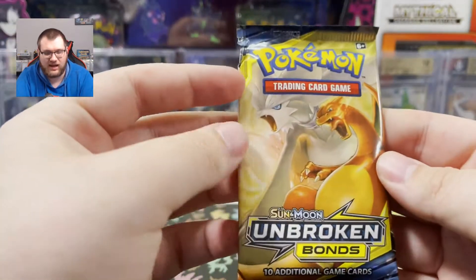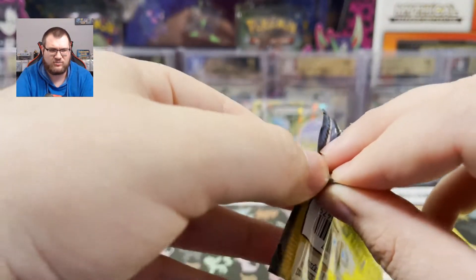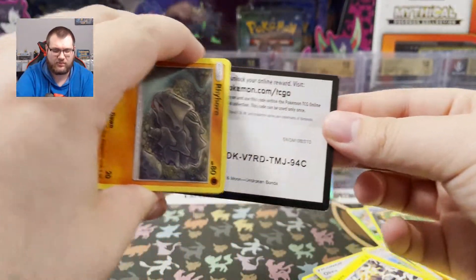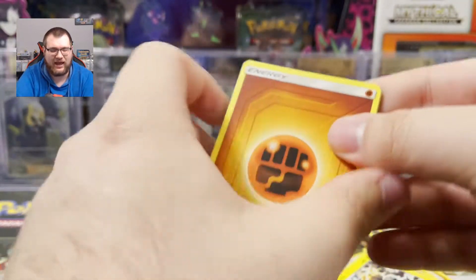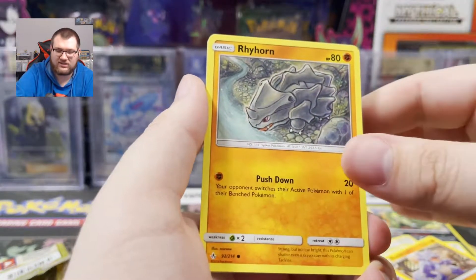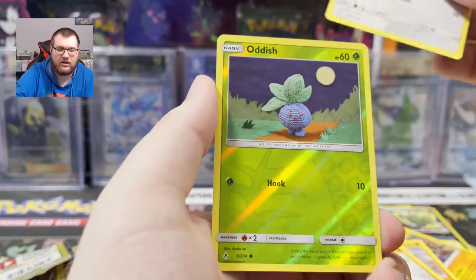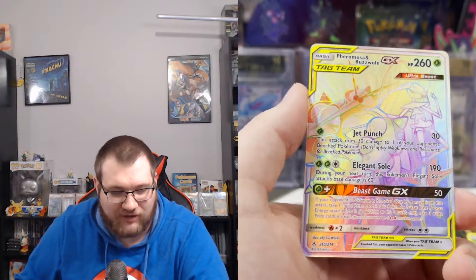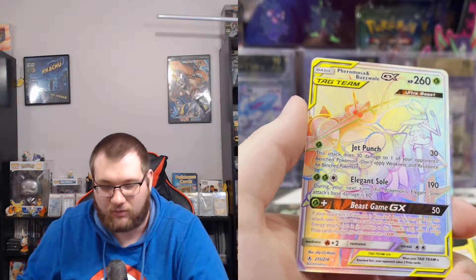Unbroken Bonds. In this set I'm looking for Reshiram and Charizard GX, and also the alternate art cards — I believe there's a Reshiram Charizard alternate art as well as a Sylveon and Gardevoir tag team. There's your code card — Unbroken Bonds, good luck with it. Let's see what we have in this last pack: Fighting Energy, Triple Acceleration Energy, Energy Spinner, Growlithe, Cubone, Riolu, Porygon, Reverse Holo Oddish. This is it guys, the last pack of the day. Oh, we got a Pheromosa and Buzzwole GX Secret Rare! Not the card I was looking for but it's still a Secret Rare — last pack magic here with our Unbroken Bonds mystery pack.